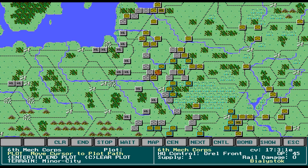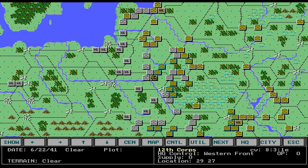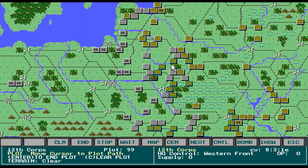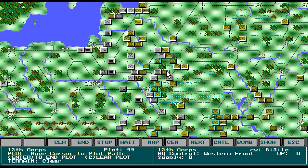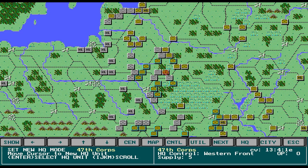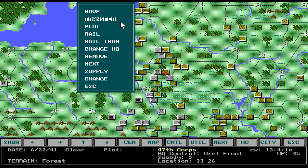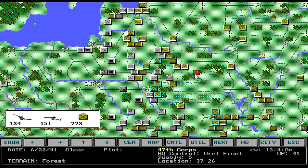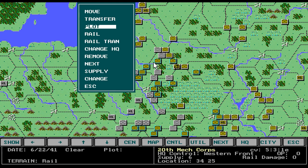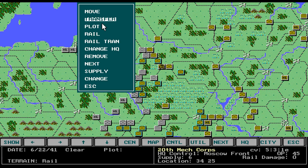The destination is enemy controlled so I'll go that way instead. He's at 0 supply so I'll just plot him. Change HQ and we can move him this far. Change HQ and we can move him there.